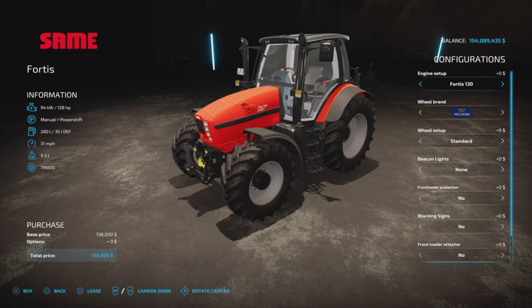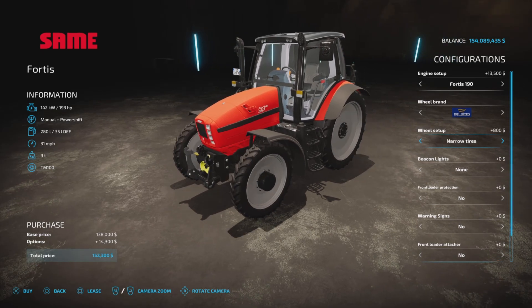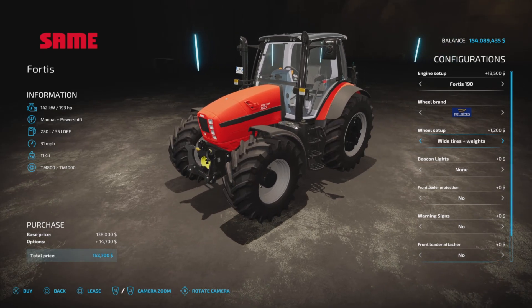For engine configurations, the 130 is 128 horsepower as the base. You can step up to 166, or go to the top at 193 horsepower for $13,500. Wheel brands include Trelleborg — with standard, wide, narrow wheel weights, wides and weights.